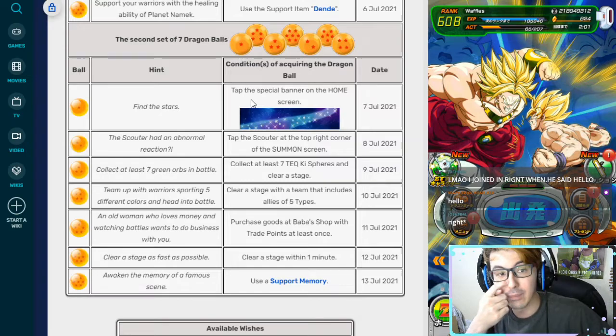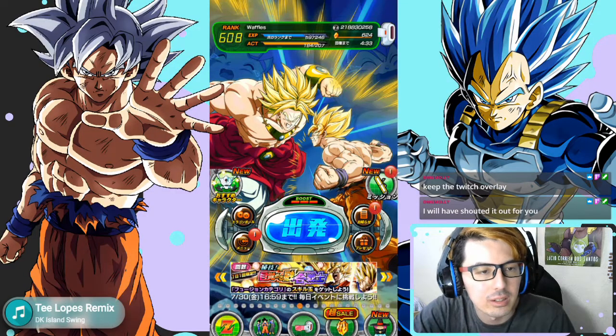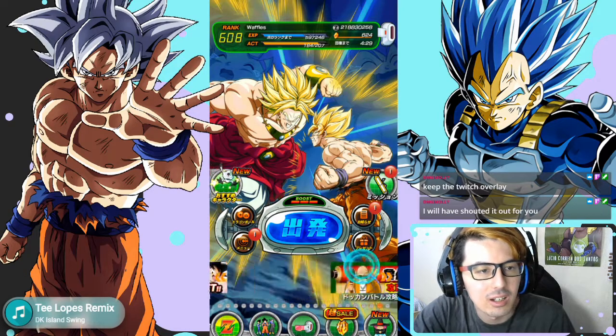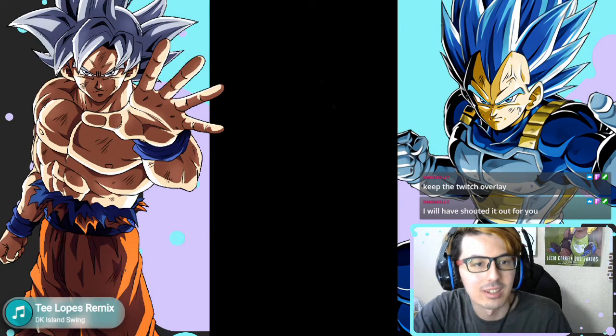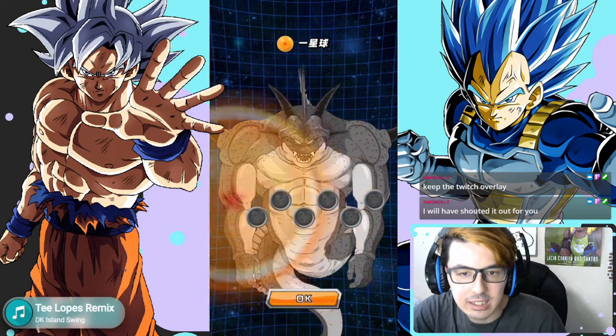The second set: the first Dragon Ball is a little tricky if you're not familiar with how this works. Basically, there are special banners that play underneath the quest icon on your screen. You can't see it because my face is covering it, but I'll have footage of it. Just scroll through until you find the special star banner, click it, and you get your first Dragon Ball.